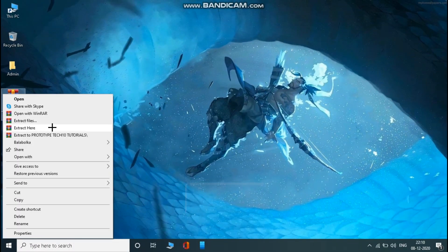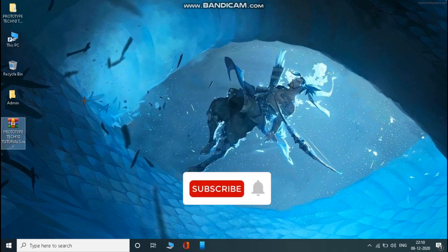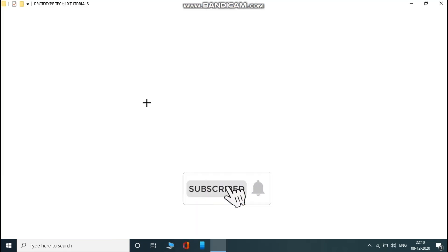Download this file from the link in the description and extract it. Now open the DLL folder and copy the file from here and paste it where you have installed your game.